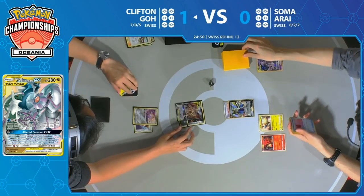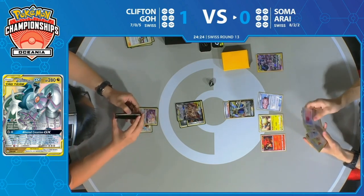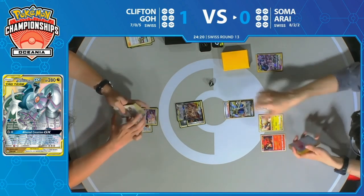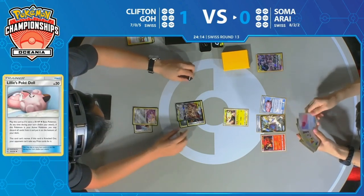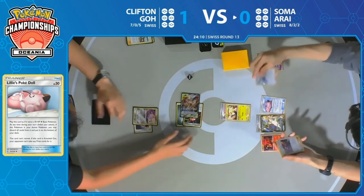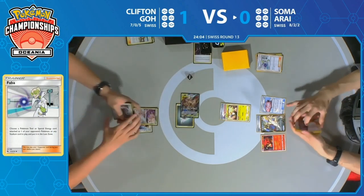Reset Stamp is never going to get better for Clifton, so might as well get all those cards out of Soma's hand after a couple of Intrepid Swords. There's the first Lily's Poké Doll we've seen. Altered Creation GX is already online, so from here on out, it's Soma's turn to try to avoid getting knocked out. He's doing so by playing Mareep and then a Faba to get rid of the Aurora Energy — that's going to slow Clifton down.